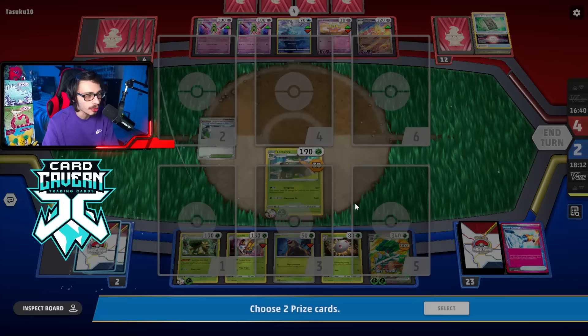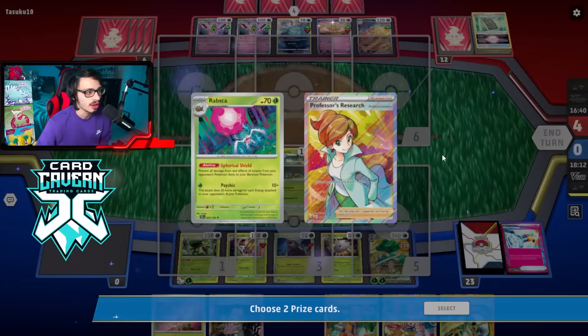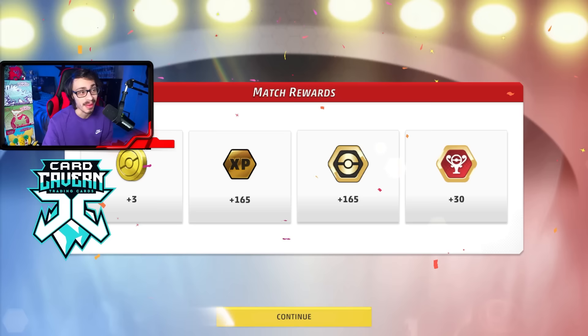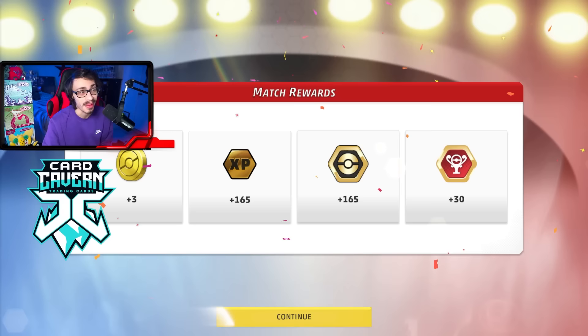That got pretty close for sure, but it was fine. Torterra EX is super bulky and we even got to take advantage of Reversal Energy, which was clutch. The Rapska being prized and not having any candies until late really hurt us — that Bane unlocking me was the turning point. But we pulled through.